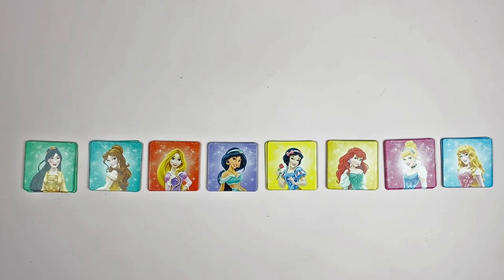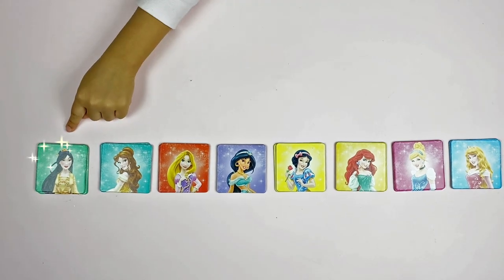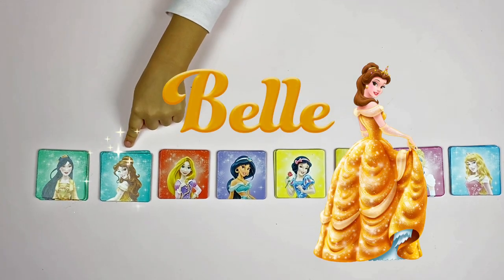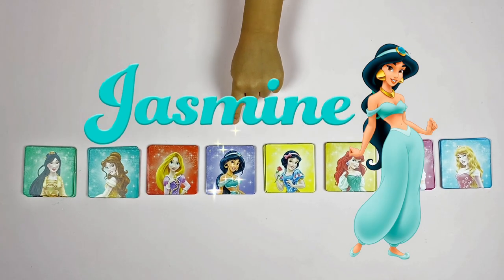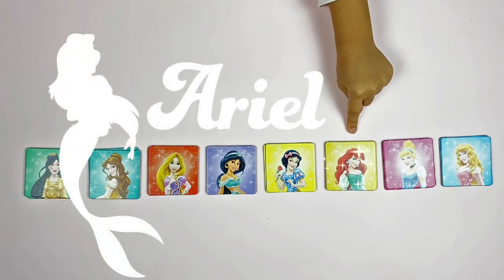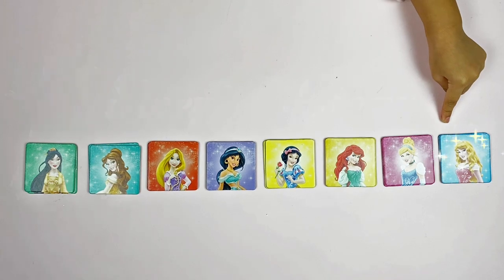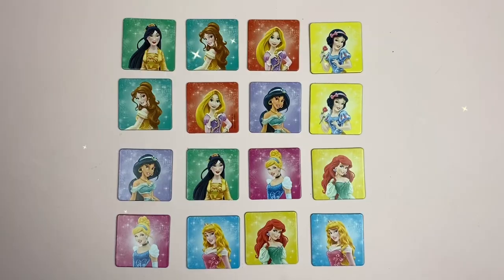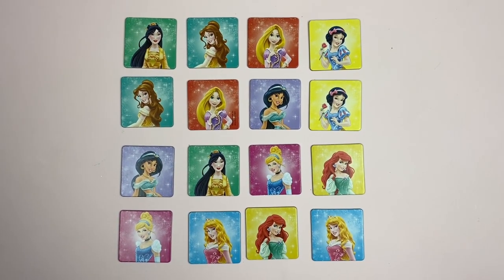So let's look at all eight princesses. From the left, who do we have? We have Mulan. Who's next? Belle, Rapunzel, Jasmine, Snow White, Ariel, Cinderella, Sleeping Beauty. We're ready!